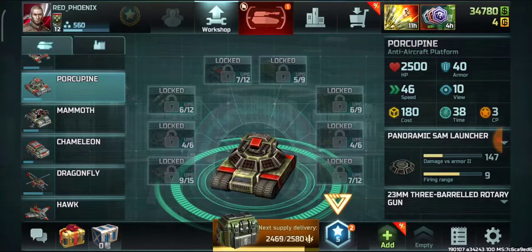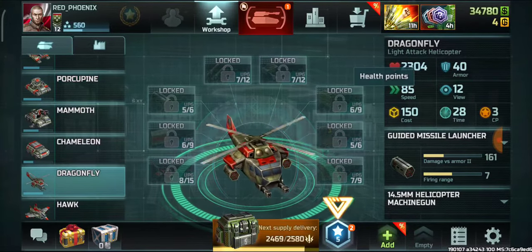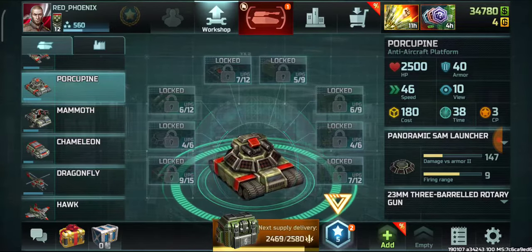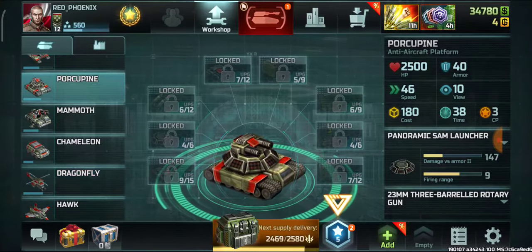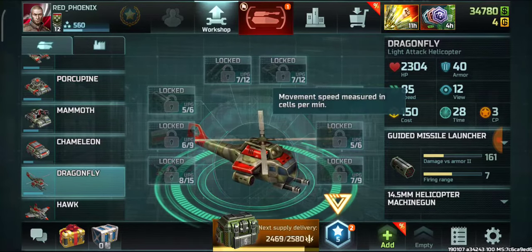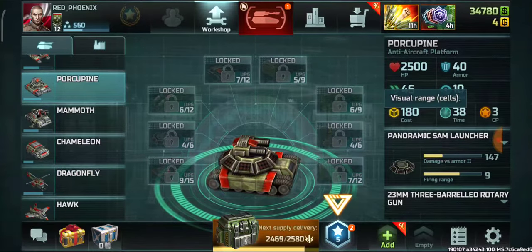This will be a battle between two units of the same faction. Looking at the HP, Porcupine has 200 more HP. Armor is the same for both Porcupine and Dragonfly. For speed, the helicopter has a lot of speed — it has 12 view and Porcupine has 10 view.